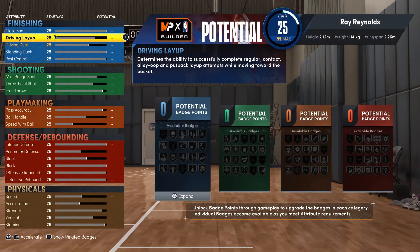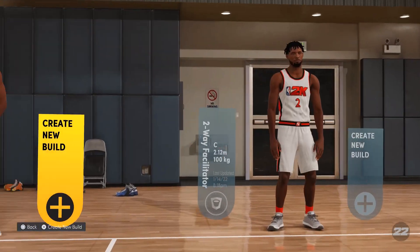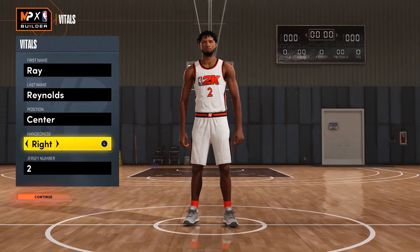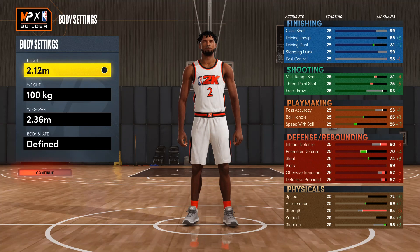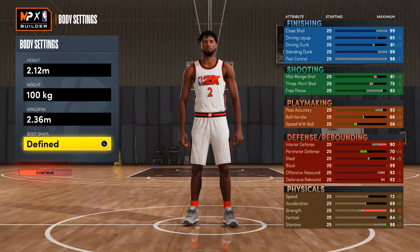I'm going to back out and show you how I made mine. Height: like I said, 212. Weight: 100. Wingspan: 2.36. Body type: defined. I think it looks better this way for a center.